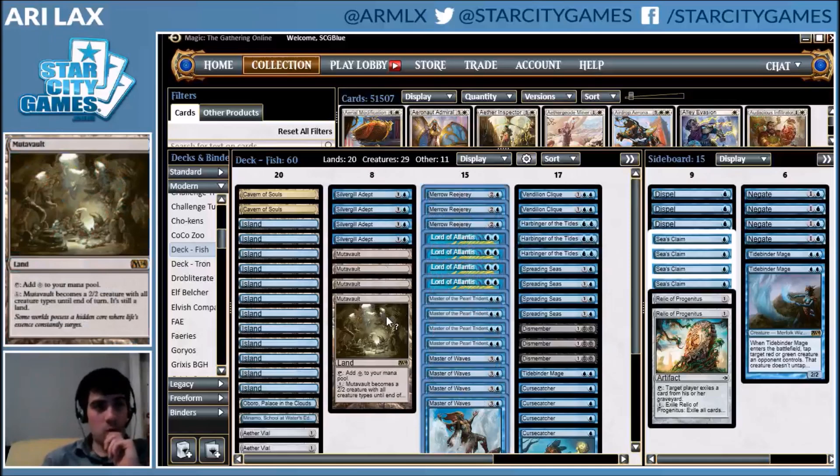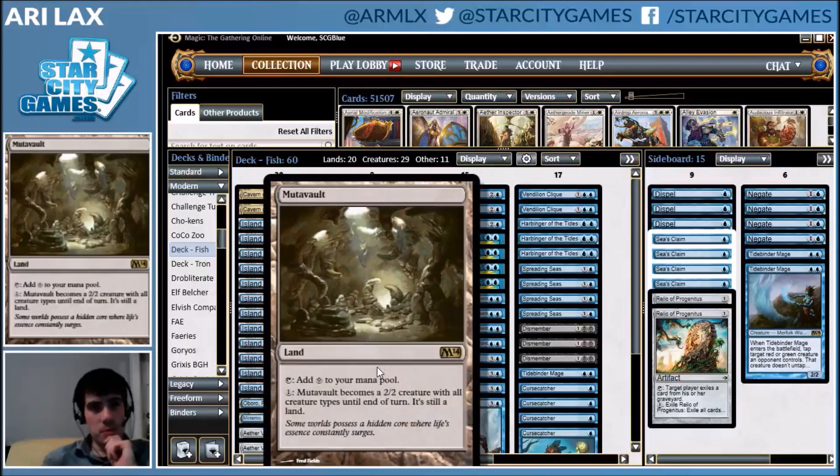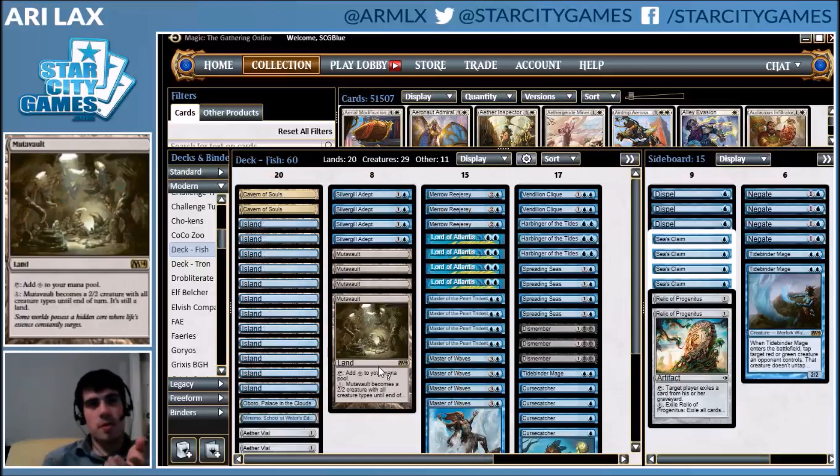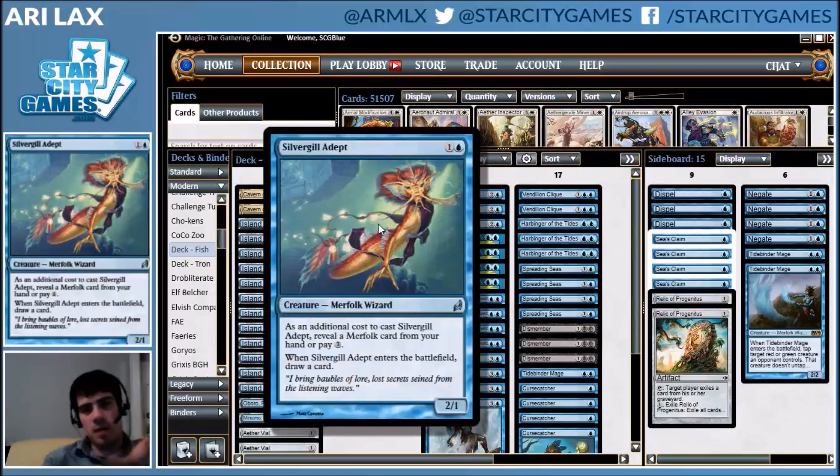We have our random value creatures. You'll notice I have Mutavault here — it's a creature that both produces mana and attacks. The 2/2 body is often three or four damage in this deck with the number of Merfolk you have. And then Silvergill Adept obviously just filters through additional cards, which is great.